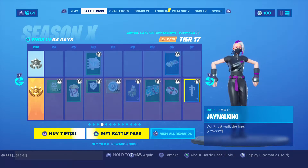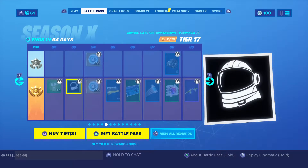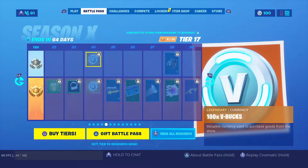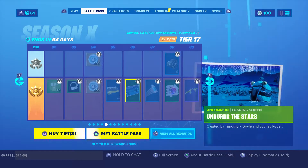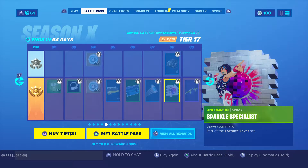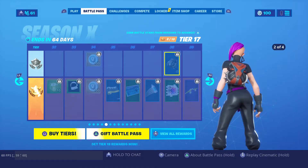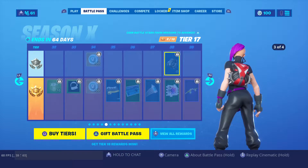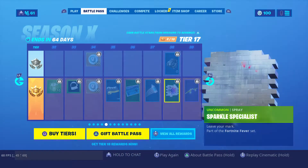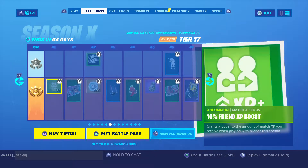Lots of good items. Moving on — XP. I keep forgetting, just comment down below. A change of V-Bucks, a wrap, also a loading screen. Bottle flip — oh you can bottle flip! There's a statue too. This is a backbling — that's what I know how to say. A spray and a glider, pretty good glider.